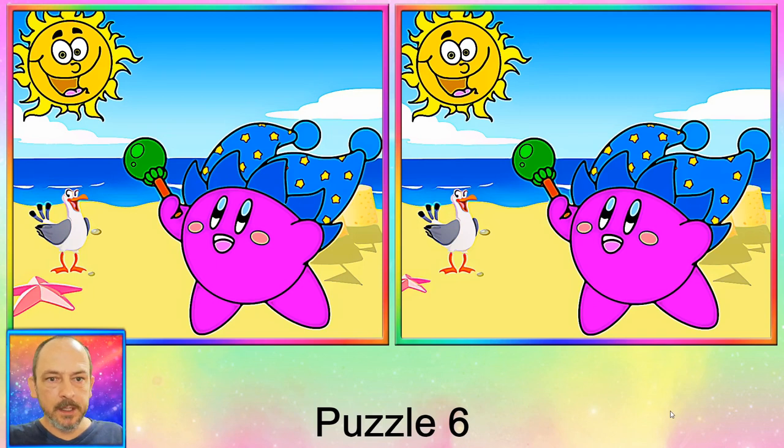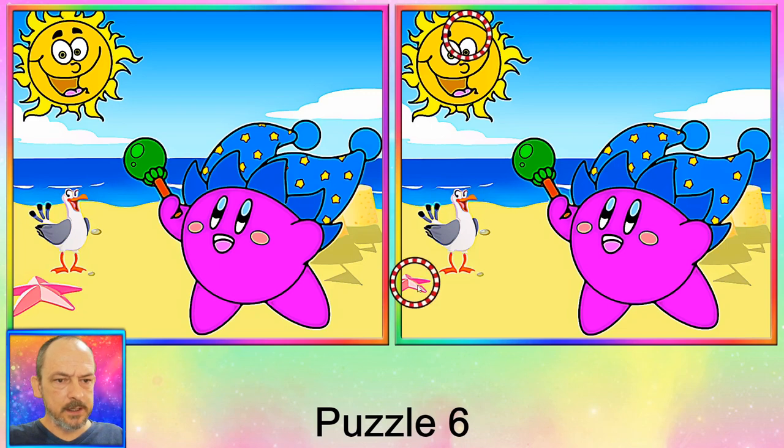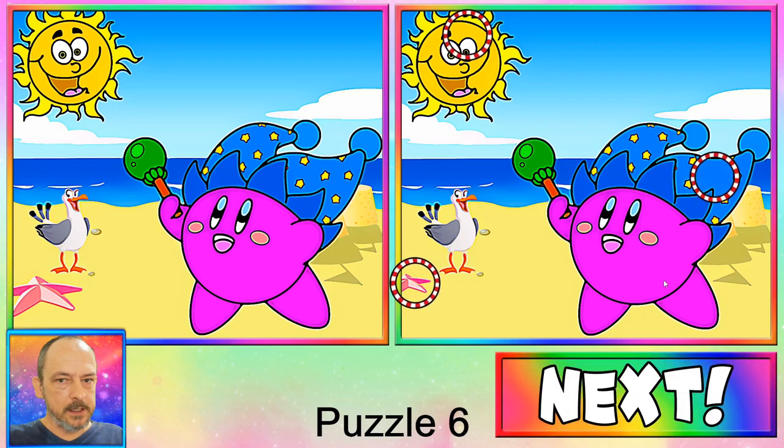Okay, we're going to the beach in puzzle number six. Let's have a look — where are the differences? First one: the eyebrows. Let me give you a clue — always check the eyebrows. There's an eyebrow missing over there. Over here, this starfish has changed in size. And our last one is on the hat — there's a star missing. Let's move on to puzzle number seven.